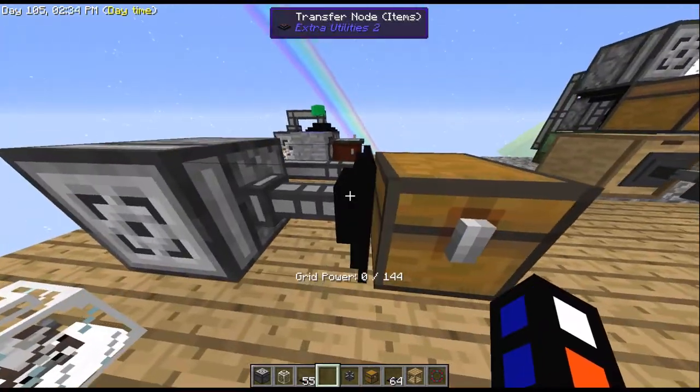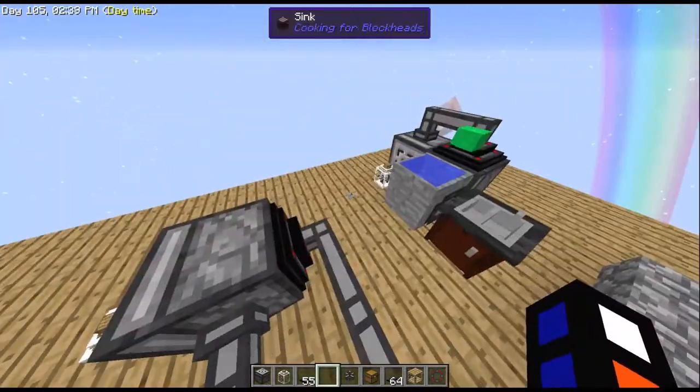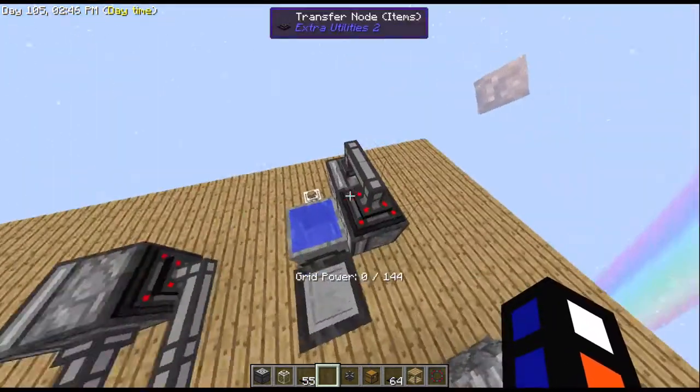If you wanted to take this one step further, normally you wouldn't just keep the milk buckets — you'd want to use the milk on something, to make, for example, a slime generator. You would set up two mechanical users next to each other.